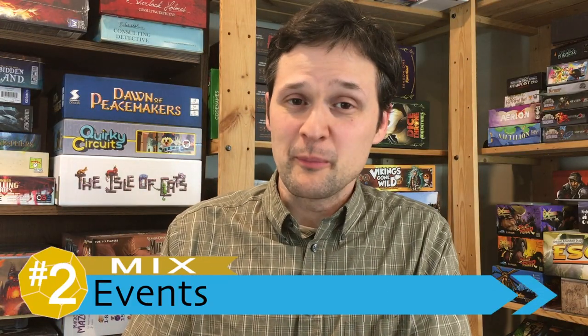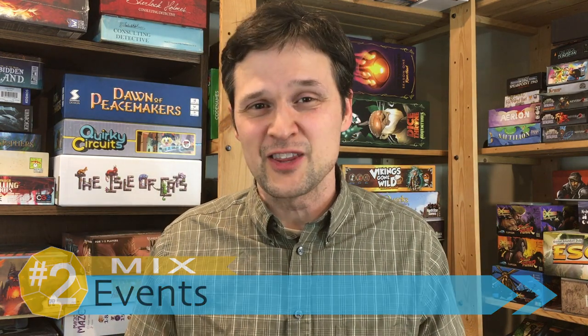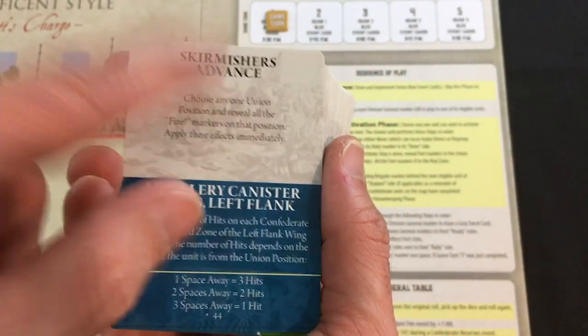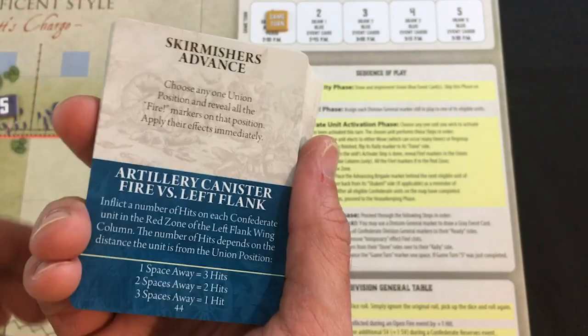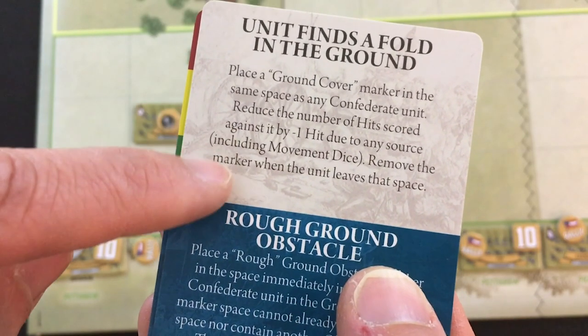I'm going to go down to a mix for my number two, focused on the event cards, although I'll say this leans pro. A ton of elements in the game will make you draw these event cards. They're drawn at the beginning of each round and based on several of the die rolls. Every single card has both a Confederate and Union event, and there is so much variety in what happens. It really contributes to that emergent narrative I already talked about.